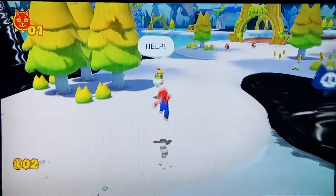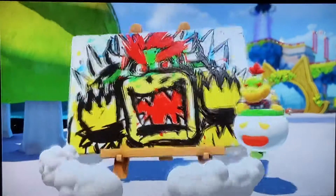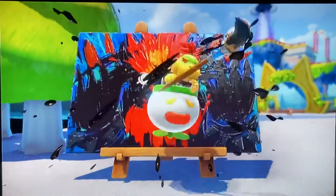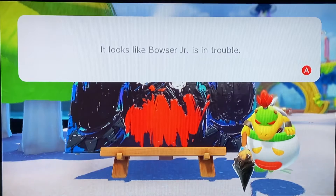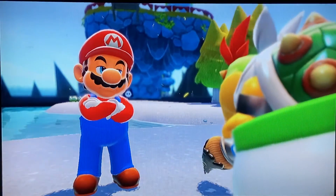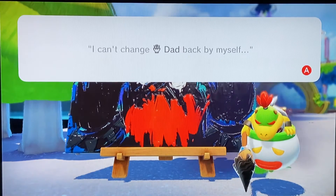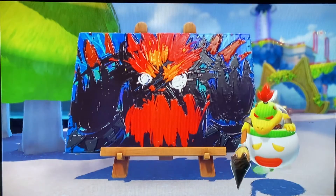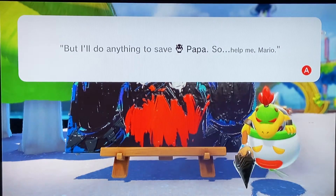Bowser Jr. over here. Bowser is actually really mad. He's scary looking. Look at that fire. Looks like Bowser Jr. is in trouble. Mario, dad is out of control - I don't know what happened. I tried to help him, but he's too big and mad. I can't change dad back by myself.